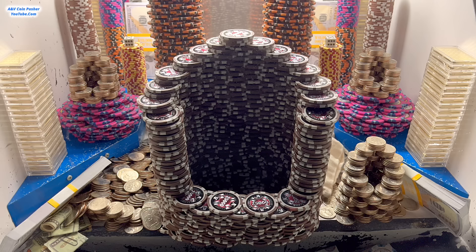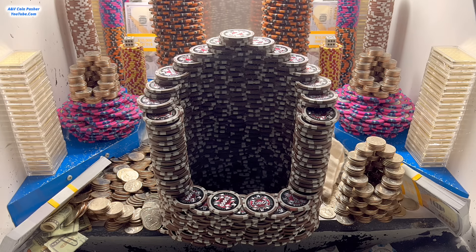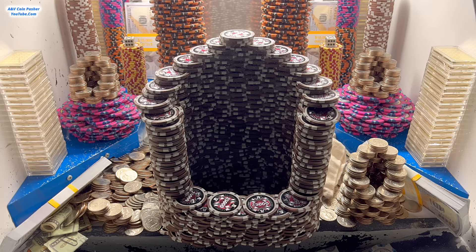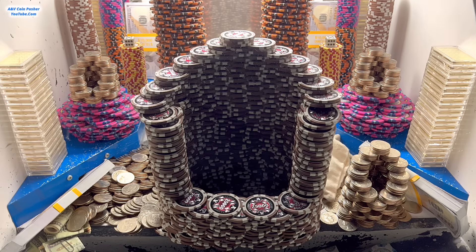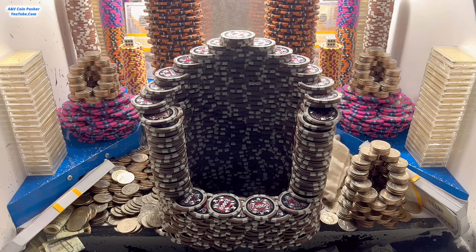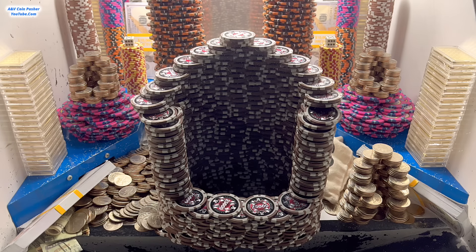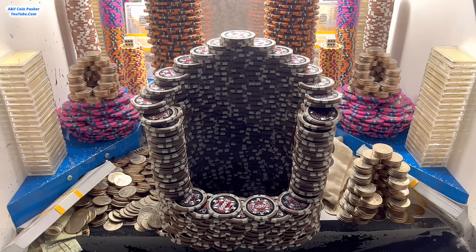And on top of that, that one dollar chip that was on the right side fell down, but it got stuck on all that cash in the loot chute. I think we just need some quarters to fall down and hit it. We got a bunch of quarters over there on the left-hand side — we just got it and a lot of that quarter tower just went. That is awesome. I'm going to go ahead and turn in those one dollar chips and we'll get right back to pushing.